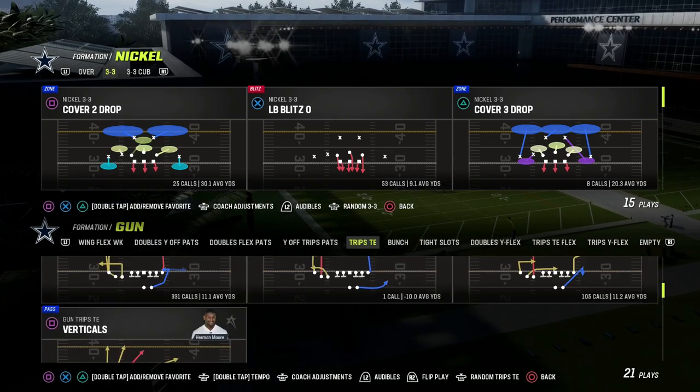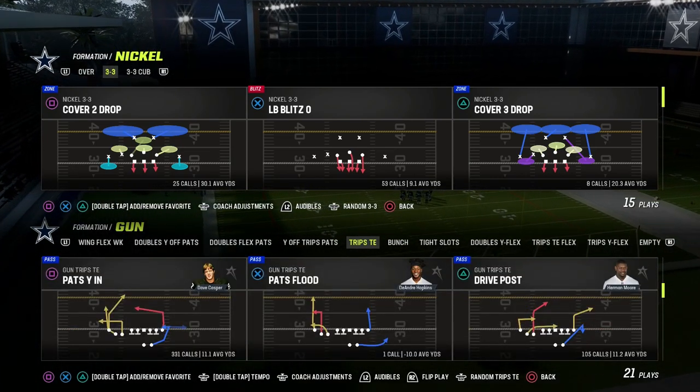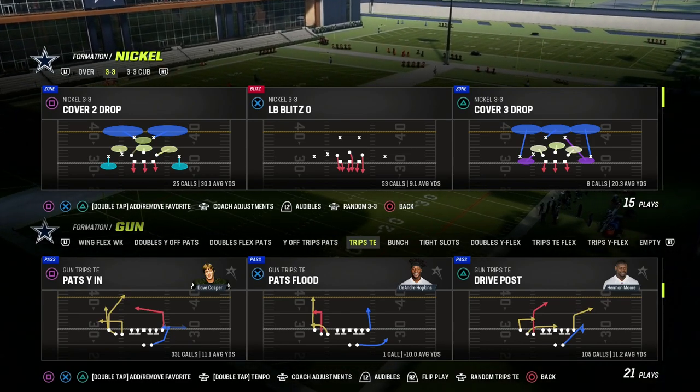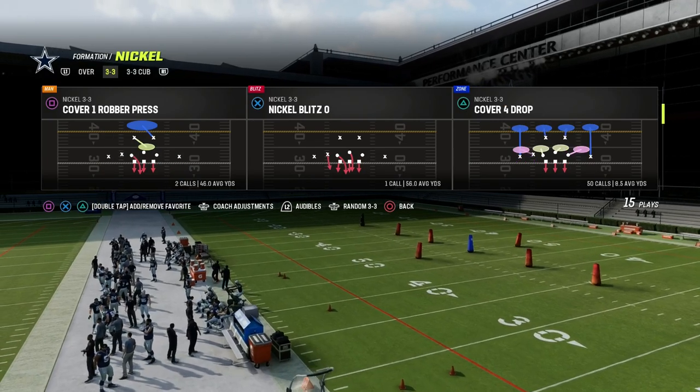Now we're going to talk about my favorite power play in the game, and that is Pat's YN. I think this play is super effective. If you have a Tight End Apprentice, you're going to make it even better — but you don't have to have one. Let's get into the breakdown.